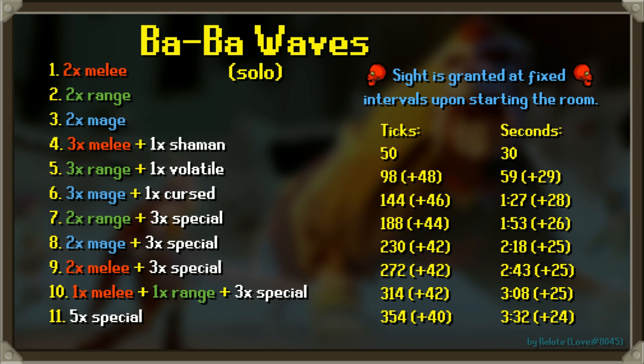In a solo, on wave one there are two melee monkeys. On wave two, two ranged minions (the throwers). On wave three, two magic baboons. From wave four onwards the specials start: on wave four, three melee minions with one shaman; on wave five, three ranged minions with one volatile bomber; and on wave six, three magic baboons with one cursed. Waves four, five, and six are meant to introduce you to each special.